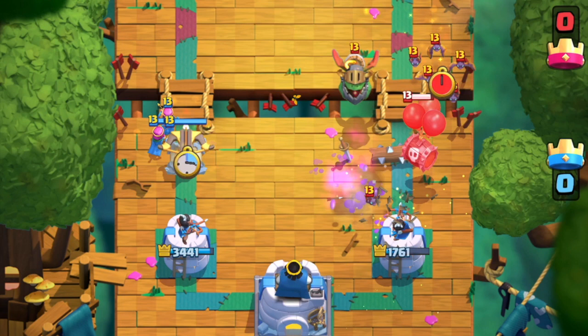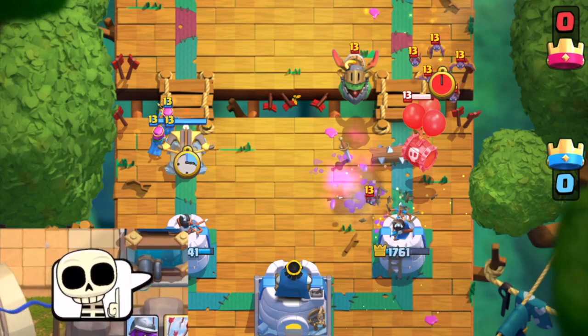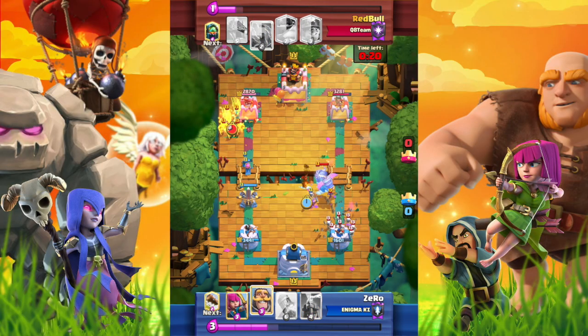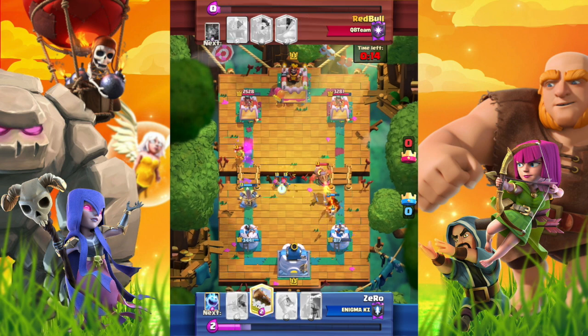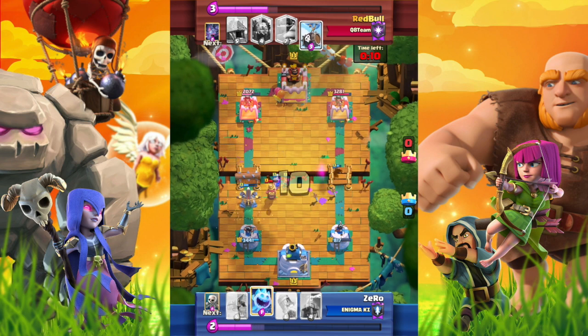Why do we still use an offensive X-Bow at this moment? There are only 23 seconds left and we are losing in tower damage. The opponent can chip our tower using Miner. Moreover, the opponent just used the Inferno Dragon and overcommitted elixir to attack. If we still play passively, we will lose the game.